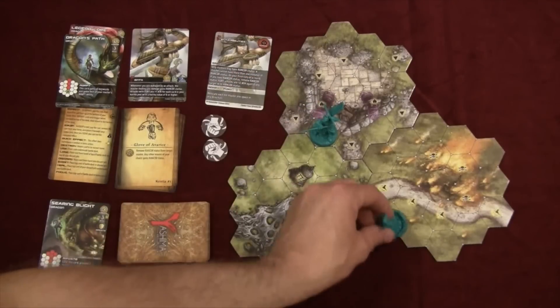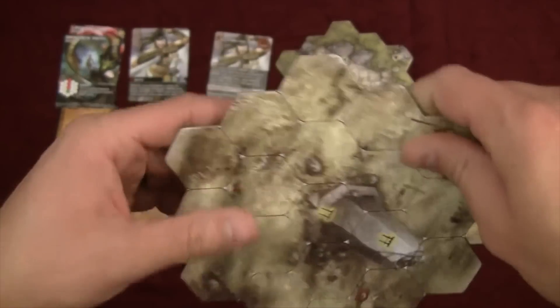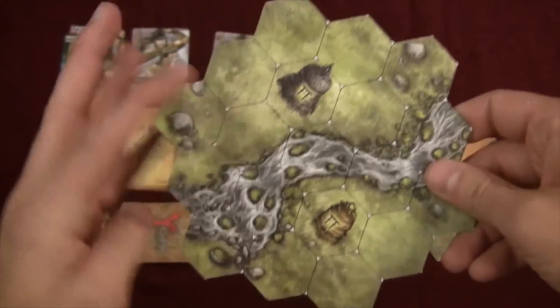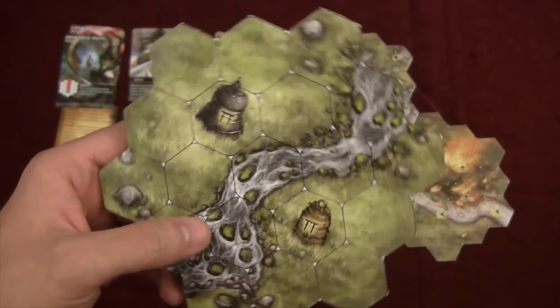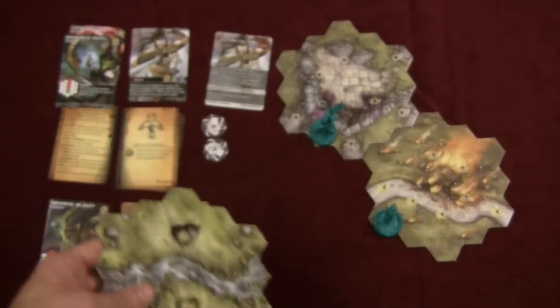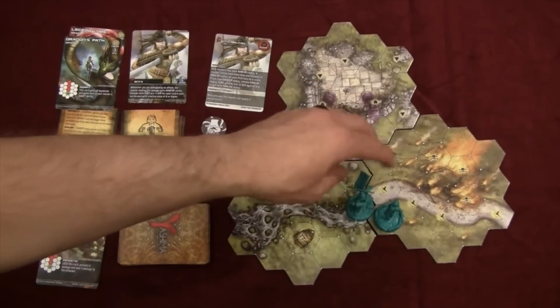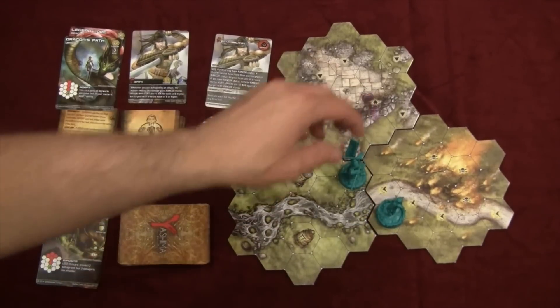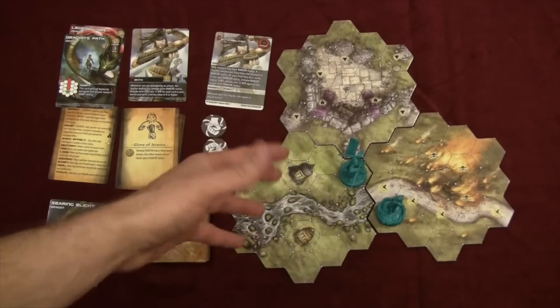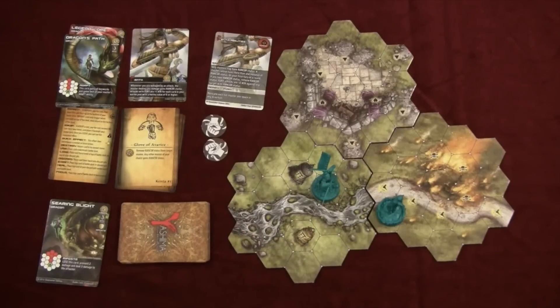There's also the relic board, which is always in the game — either as two separate boards or combined together. When you're next to a relic and do a focus action, you get a cool benefit. If you move away from another player — like if you're adjacent to them and move away — you do have to exert to get out of combat. However, you can move around them as much as you want.